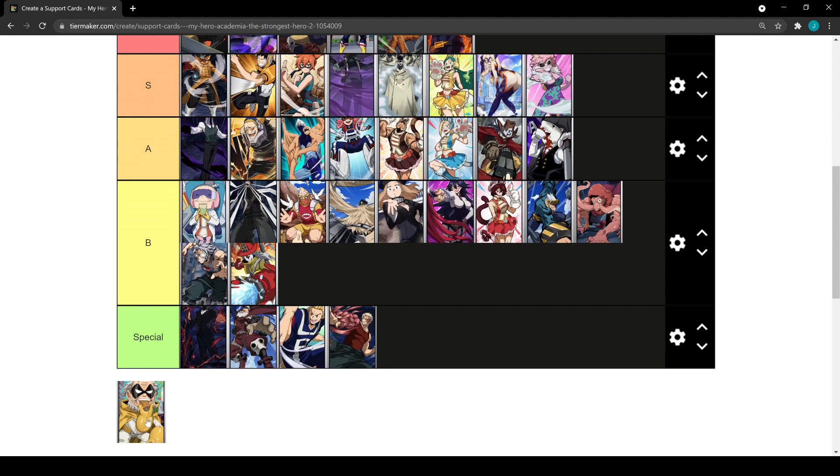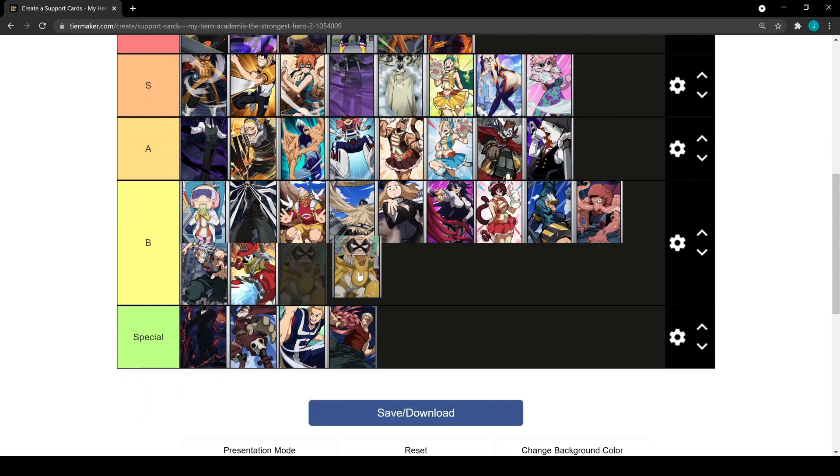Finally we have Gran Torino — unfortunately he's going to be B tier and is probably the worst six-star card. It's just an awful card honestly; maybe it's good on Alliance Drill but it's a pretty bad card overall. Definitely the worst six-star.